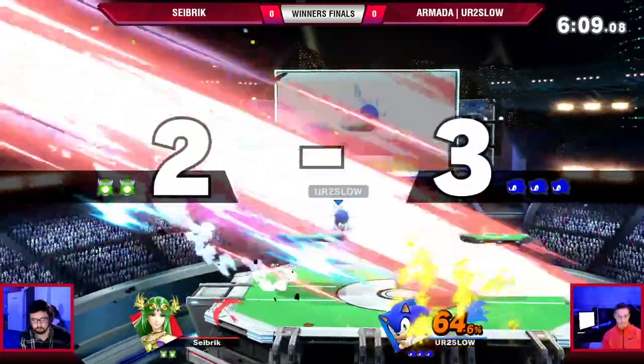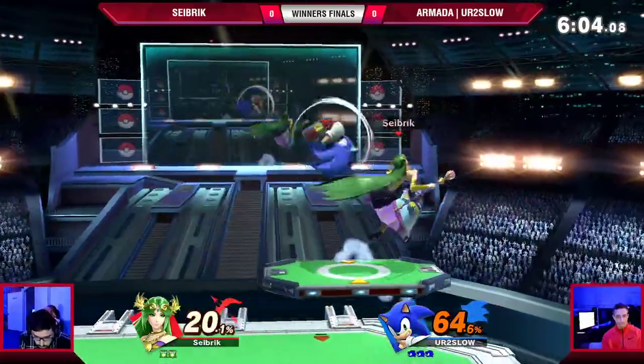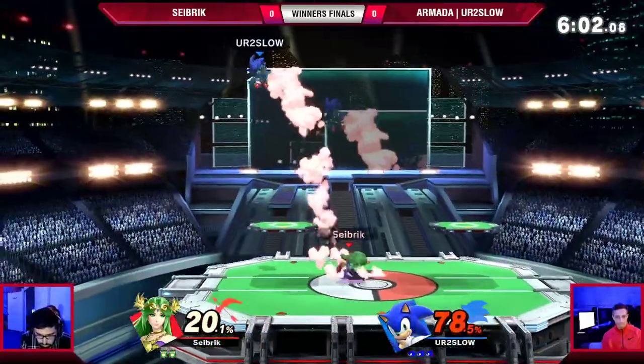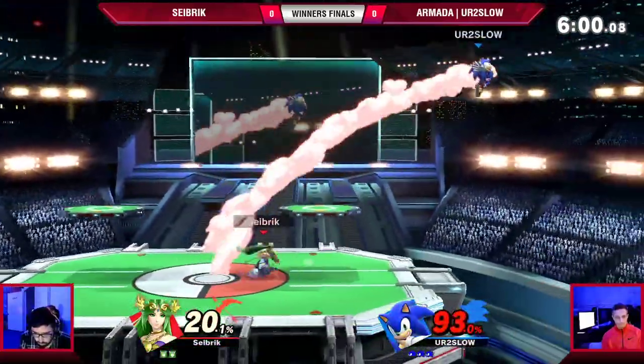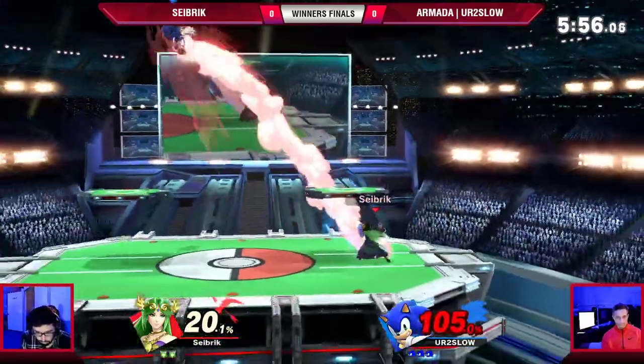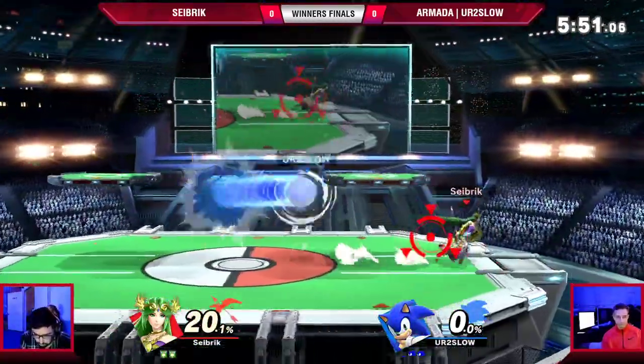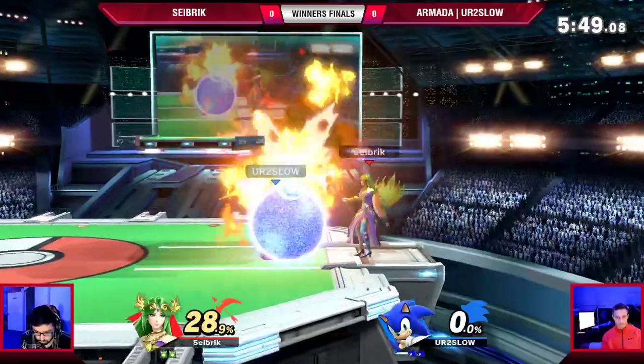Could have read that one a little better. And then the back air takes the first stock. He's just walking away with 64% and I'm not too scared for him. Seibrik just trying to hit the explosive flames but it's not quite going to happen. And there it is — putting away with the up air. So now it's still pretty much anyone's game. One stock down for each.